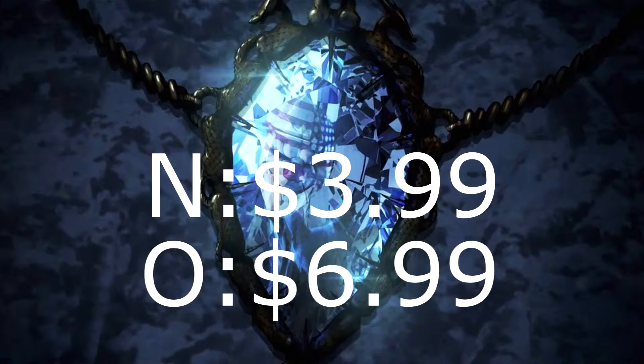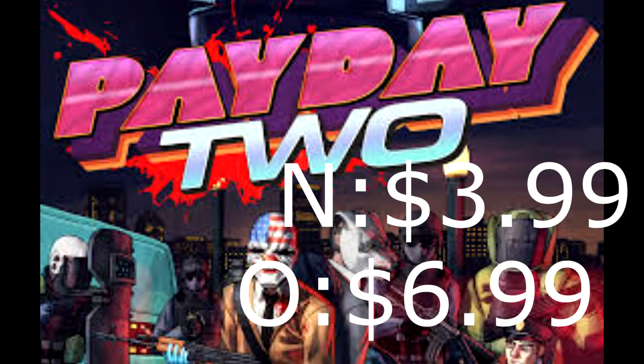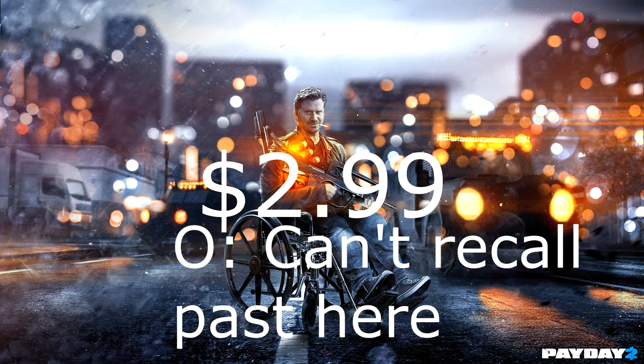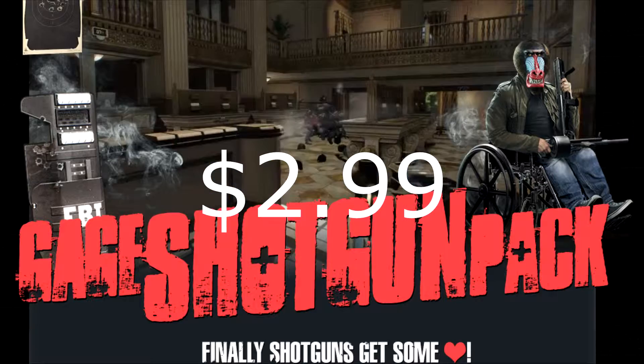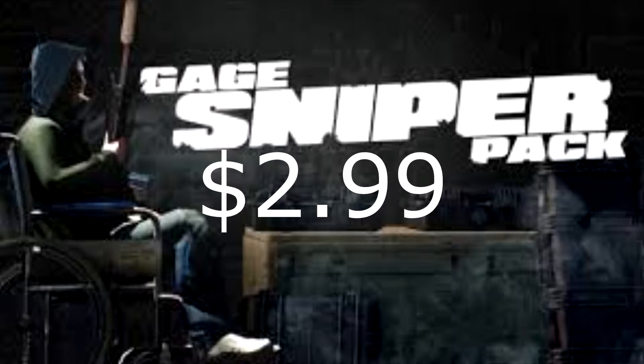Diamond Heist, $4 — pretty good heist, I like it. Gage Historical Pack, $3 — it's pretty good. Hotline Miami — eh. Gage Assault Pack — eh. Gage Shotgun Pack — eh. Big Bank — very good heist, $4. Gage Sniper Pack — probably one of my favorite DLCs added, $3. I would highly recommend it.